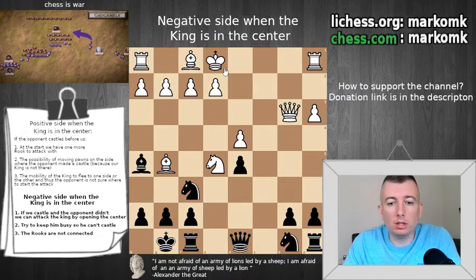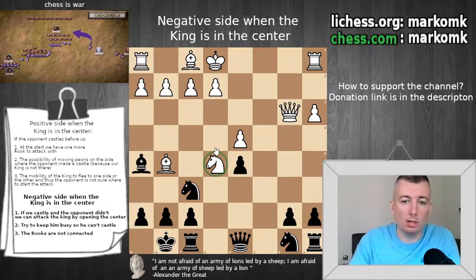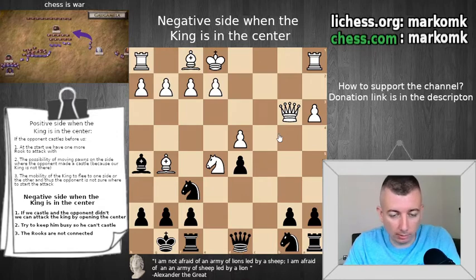For now the king is not in a dangerous position because white is covering a lot of space. Especially the knight on e5 is practically in a great place and we can't do anything there. The queen is also in a good place because she is covering the b4 square, so we can't give check there. We don't have anything from that check because he can cover with the queen. So the king is not exposed to attack yet.